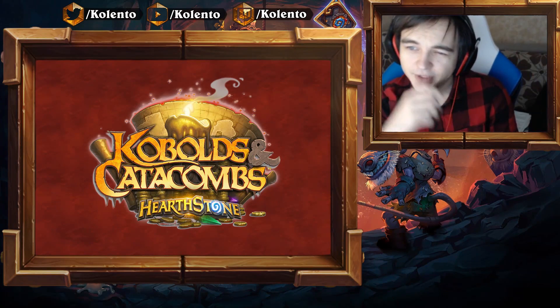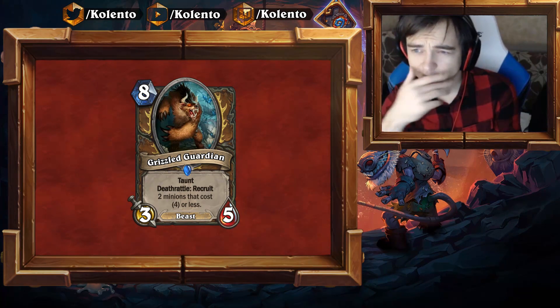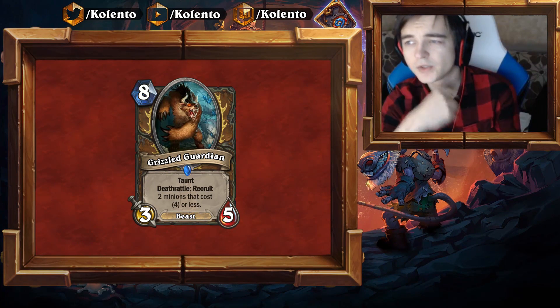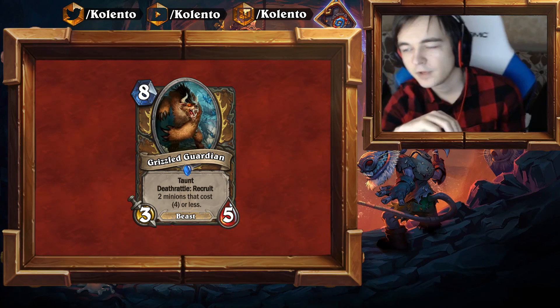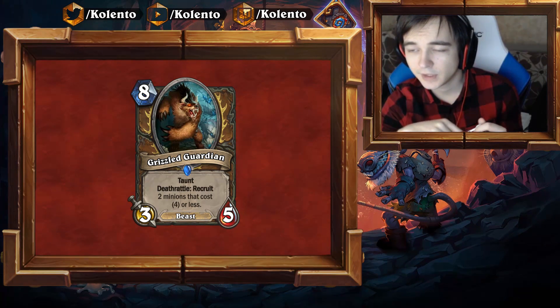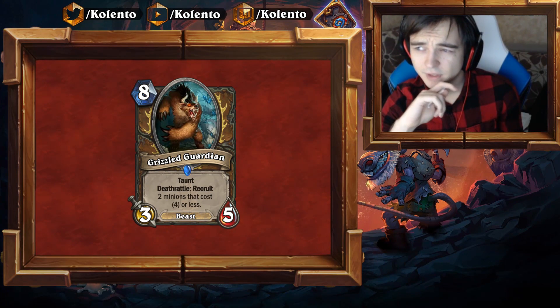Okay, let's begin. Griz Guardian — 8 mana, 3/5 with Taunt, Battlecry: Recruit two minions that cost 4 or less. This is for Druid, so it doesn't belong to any existing archetype yet. It's a Beast, and Recruit is a new mechanic — it's like a Charge-type effect, just pulling something from your deck. It's hard to evaluate this one.